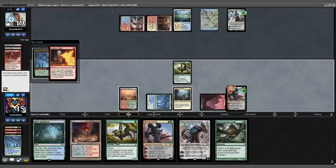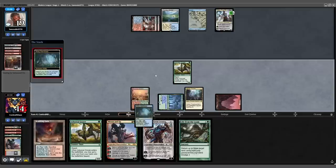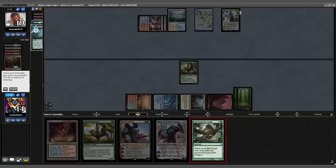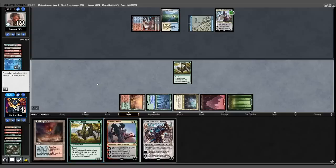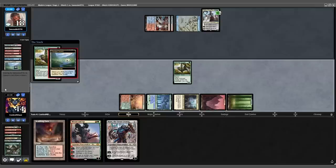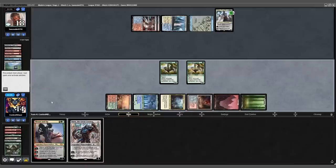Opponent bolts our Ren and Six with an Unholy Heat. Steam Vents into play tapped. We play Misty Rainforest, fetch Basic here, cast Loam returning two lands to hand. Opponent spell-pierces it — that's fine. We play a Grazer, fetch in response with an Outbound tapped, Grazer into play, and put our Tarn into play as well.